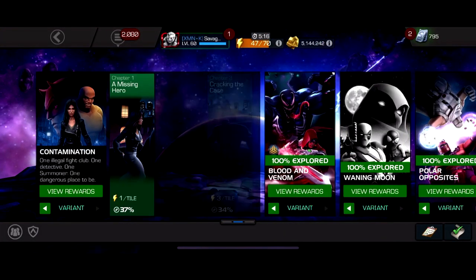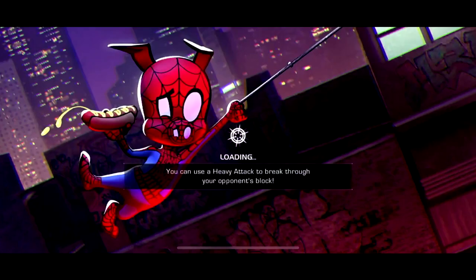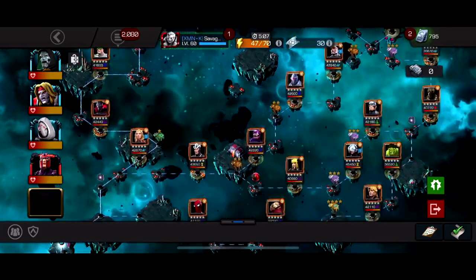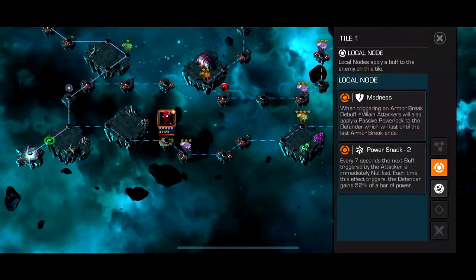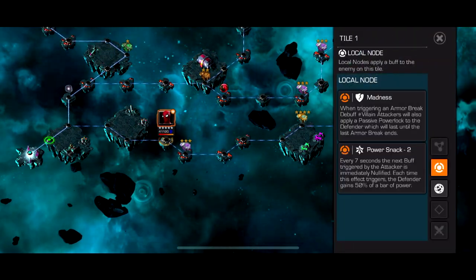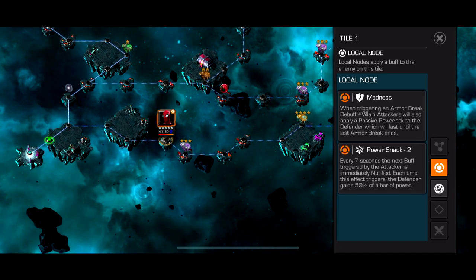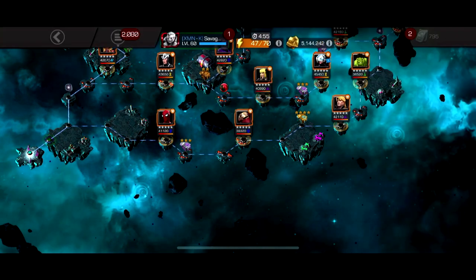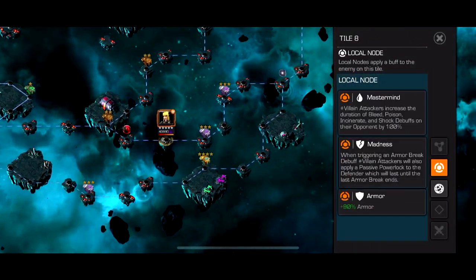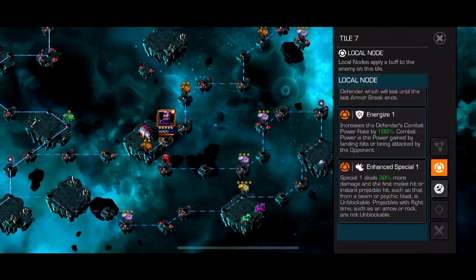If you're doing Variant difficulty you just shouldn't be worried. Moving on to the second quest — the boss is Winter Soldier. There are four paths. This path has Madness and Power Snack. If you don't know, Power Snack is every 7 seconds a buff is nullified and gives them a bar of power or 50% of a bar of power, so I'd avoid that one. This one just has 90% armor so you basically do no damage.